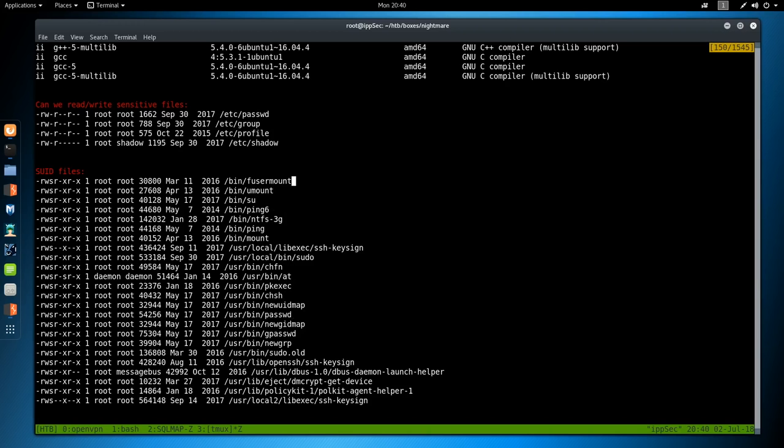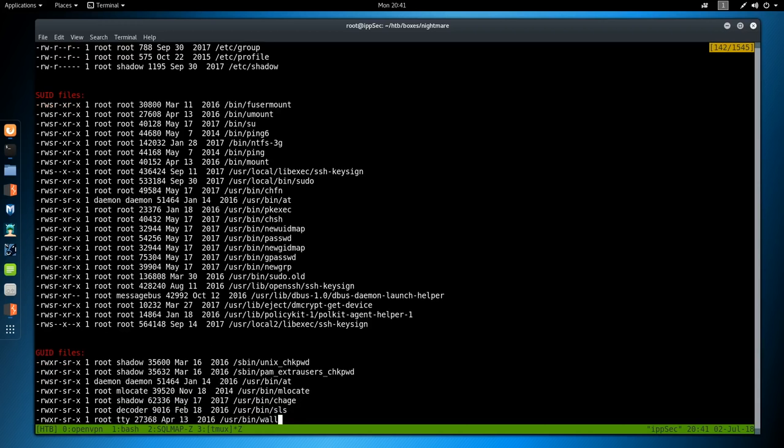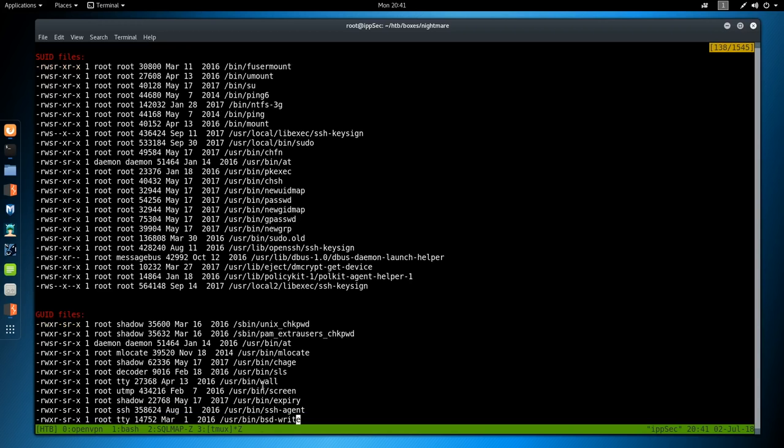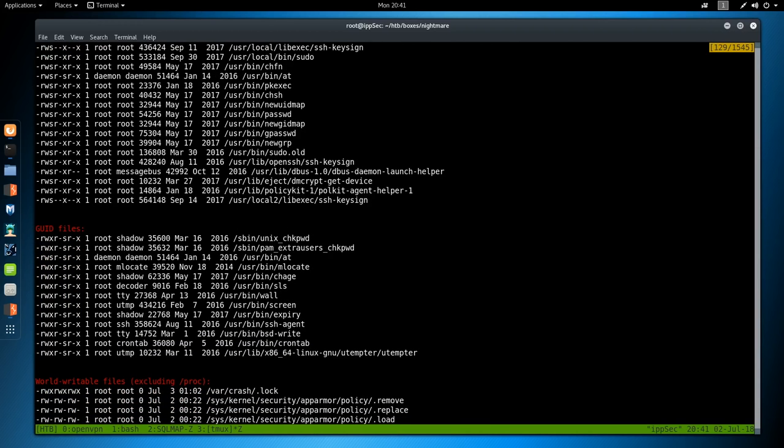Looking at SUID binaries in the LinEnum output, we see 'sudo.old' — still has the setUID bit on it — at /usr/local/bin/. We also see /usr/bin/sls, which I haven't seen before. So we have two interesting setUID programs to look at: sls and sudo.old. Let's copy both off the SSHFS mount into a local 'bins' directory for analysis. Running 'file' on both confirms they're both 64-bit ELFs.